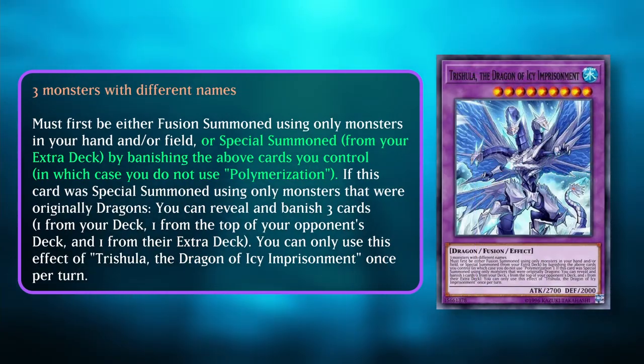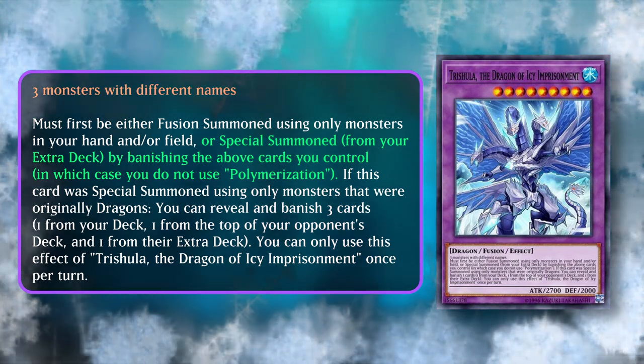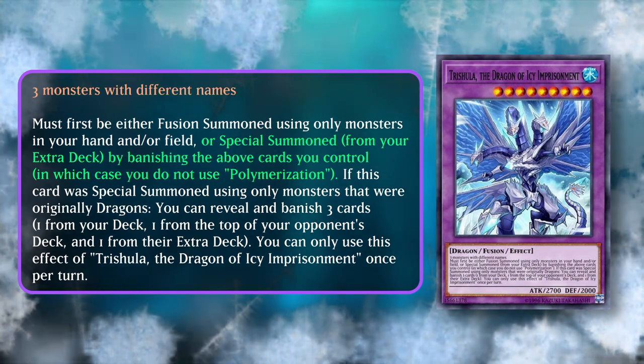In this video we'll be using Trishula, Dragon of the Icy Imprisonment. You can special summon this card without using fusion spells by using three monsters you control with different names.